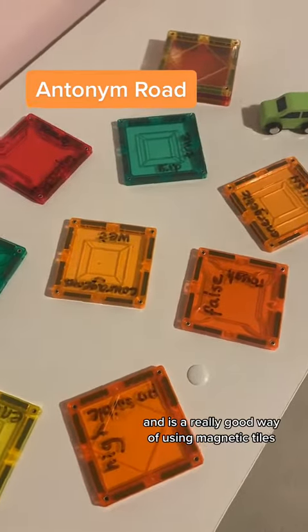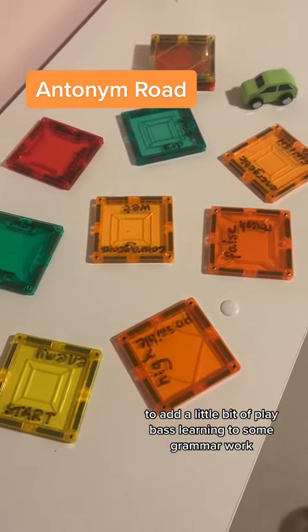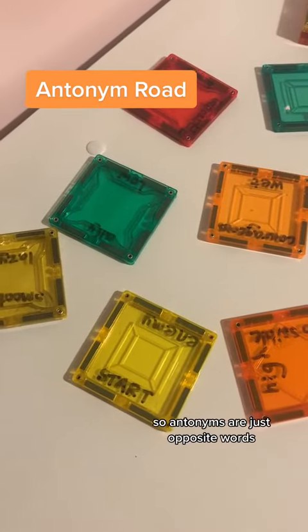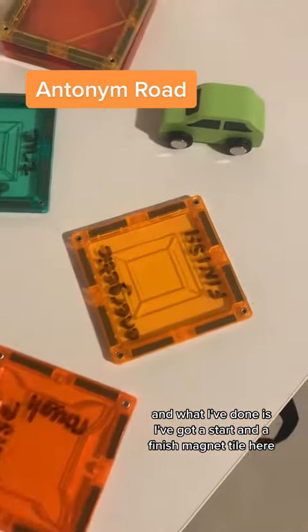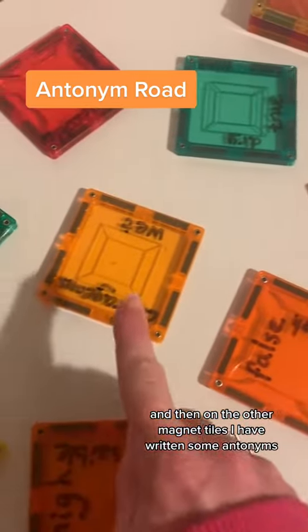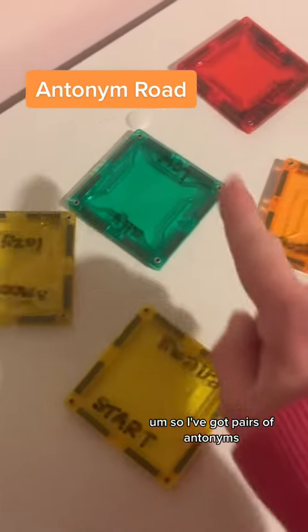The game is called Antonym Road and is a really good way of using magnetic tiles to add a little bit of play-based learning to some grammar work. Antonyms are just opposite words, and what I've done is I've got a start and a finish magnet tile, and then on the other magnet tiles I have written some antonyms — so I've got pairs of antonyms.